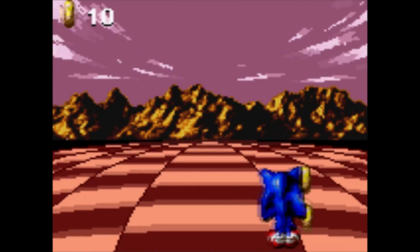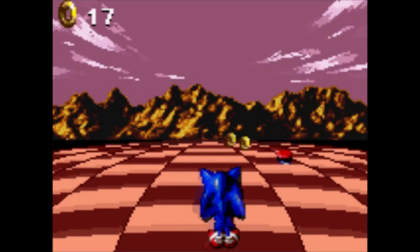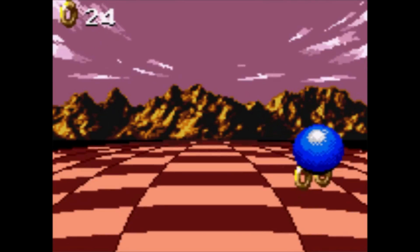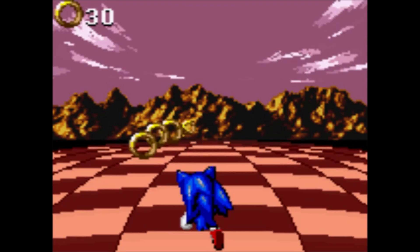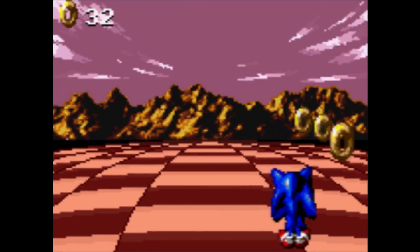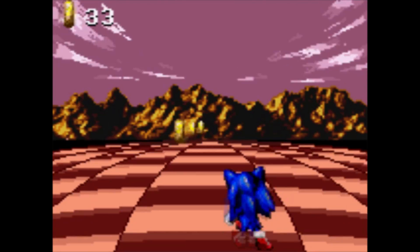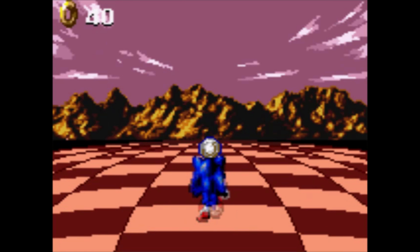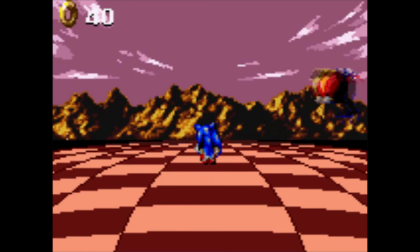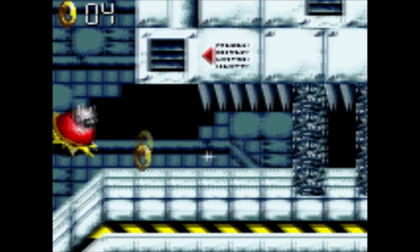I didn't talk about it in the previous part because I was too busy talking about other things, but spoiler alert, I failed a special stage too. I showed off what happens when you fail: Eggman flies in on a jetpack and steals the envelope from you. My question is, how did he get into the special stage in the first place? Did he collect 50 rings too? I guess Eggman happened to find the special stage at the same time you did. But why do you have to collect a certain amount of ring energy to stop him from stealing it? If you succeed, he doesn't show up at all.